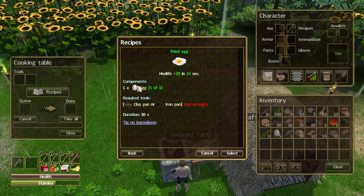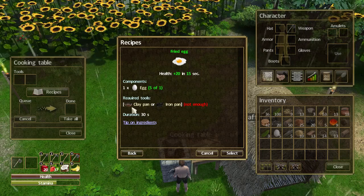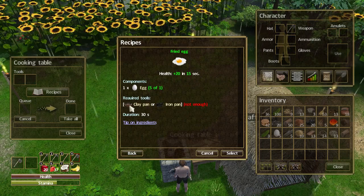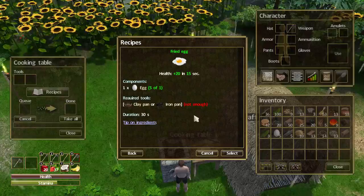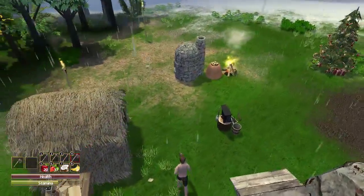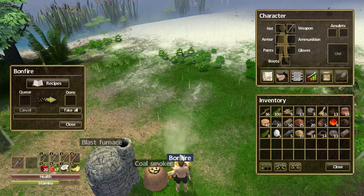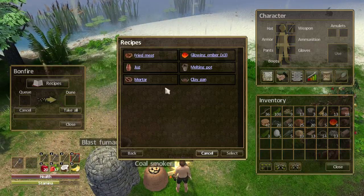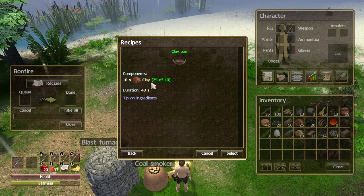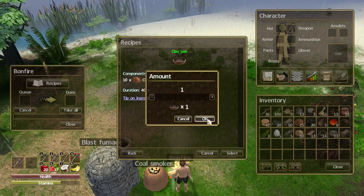I've got five eggs now and I need a clay pan. I haven't got one, so I need to make a clay pan. The clay pan I believe is done through the bonfire. There we go - clay pan - and I've dug loads of clay. Let's create that.